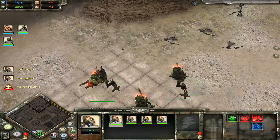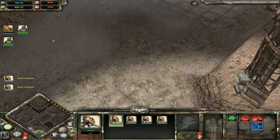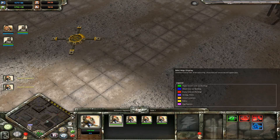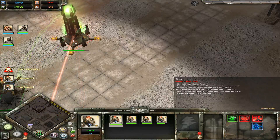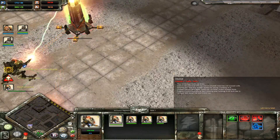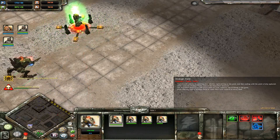Heavy destroyers and those things just punch through hard on vehicle armor. They do well against buildings and stuff, so you've got to be careful. Again, trying to take out some of the resources and base structures. They're not pulling in requisition here, which helps with the population.